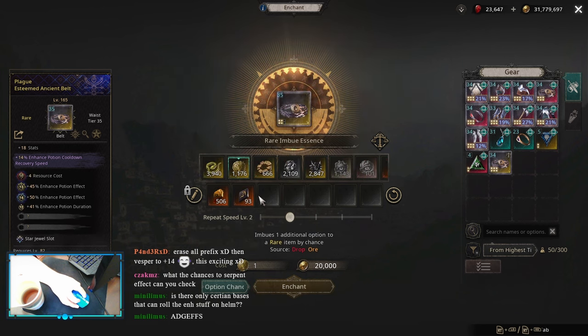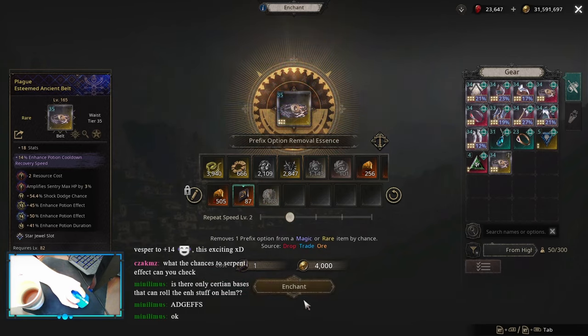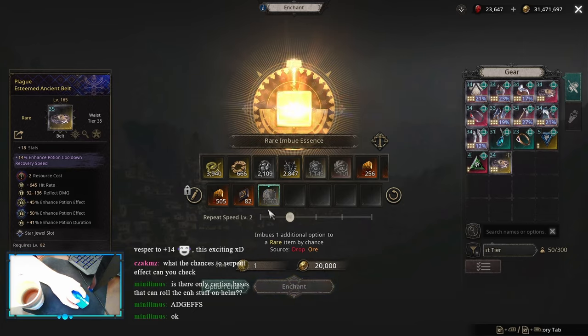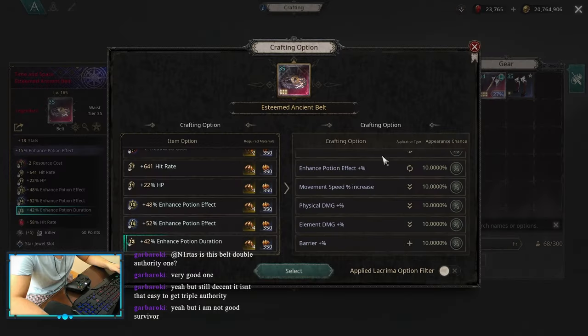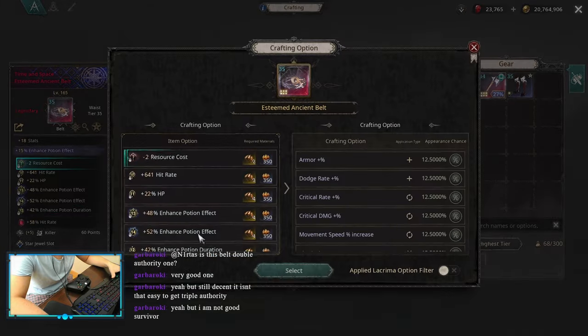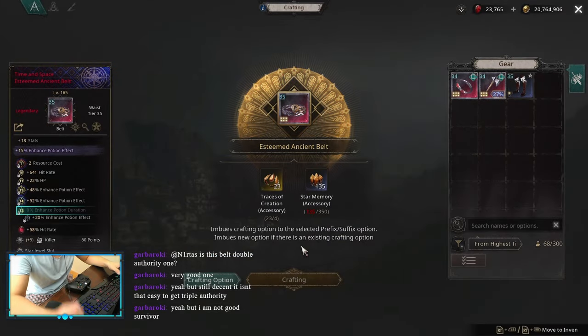Then I just started working on my Prefix, which I need Resource Cost and HP Multipliers. I wanted two HP Multis, I only got one — I got Resource Cost Dampening, HP Multiplier, and a Hit Rate, and they settled down for it. I was thinking about crafting a really good one but I kinda gave up. So this is what I ended up with. I re-rolled my Enhance Potion Duration into Effect, it took me around 20k mats — this is the successful roll only. Here it is, it's even low tier.